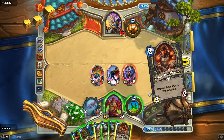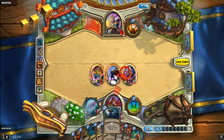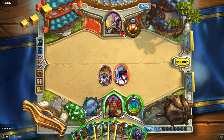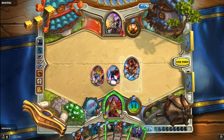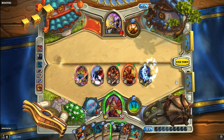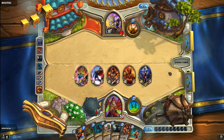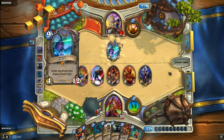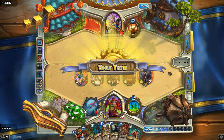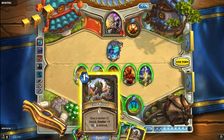There's our second Shadow Step. Defias Ringleader comes out, the other Defias Ringleader comes out, and a Sap — very nice. Let's save our Mana Addict. Now we can combo the Defias Ringleader and also play the Mana Addict again. It is risky since we don't have any way to defend her — a spell power-induced Holy Nova would be worst case scenario. And here comes Ysera, so the game is over.